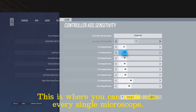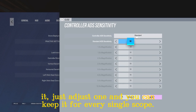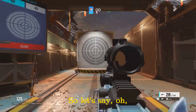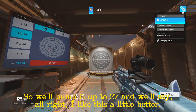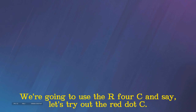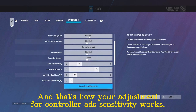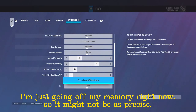This is where you can customize every single scope sensitivity. If you know you're good with one sensitivity, just adjust one and keep it for every scope. If you like micromanagement, go through and adjust every single one. For example, my 1.5x scope on Sledge — if I think it's not fast enough, I'll bump it to 27. Then I switch over to another op like Ash, use the R4C with a red dot, and check the 1.0 setting. I'm going to release my exact settings in a later video this month.